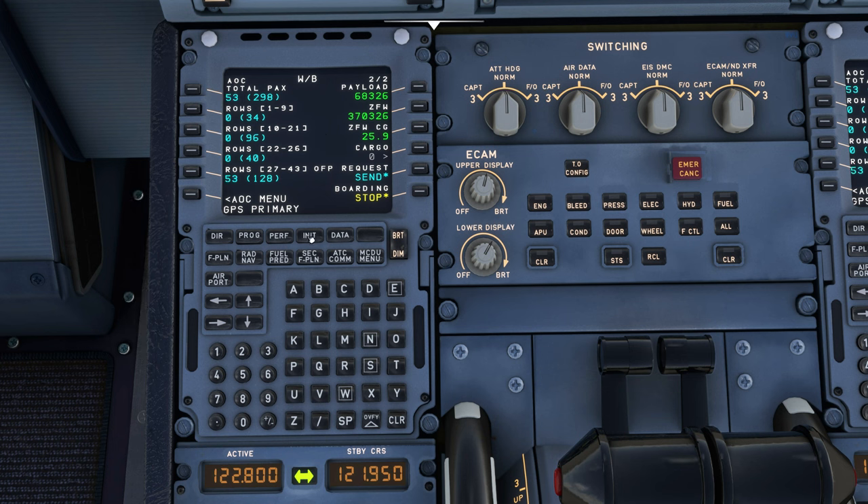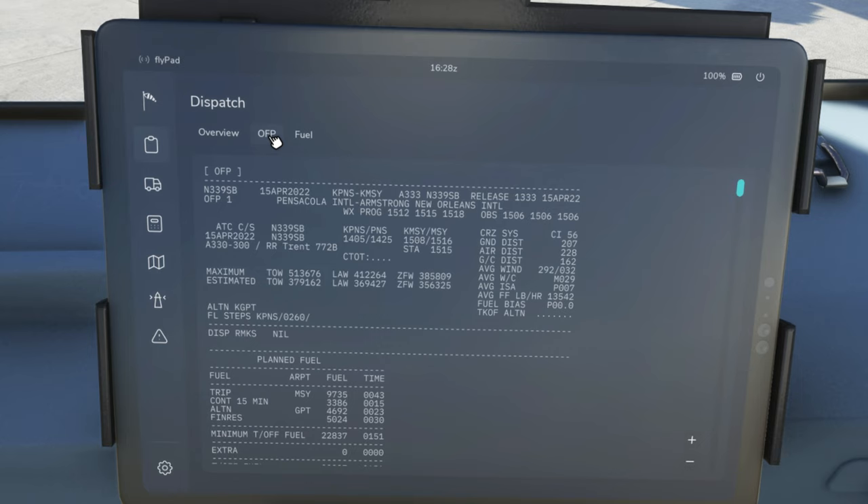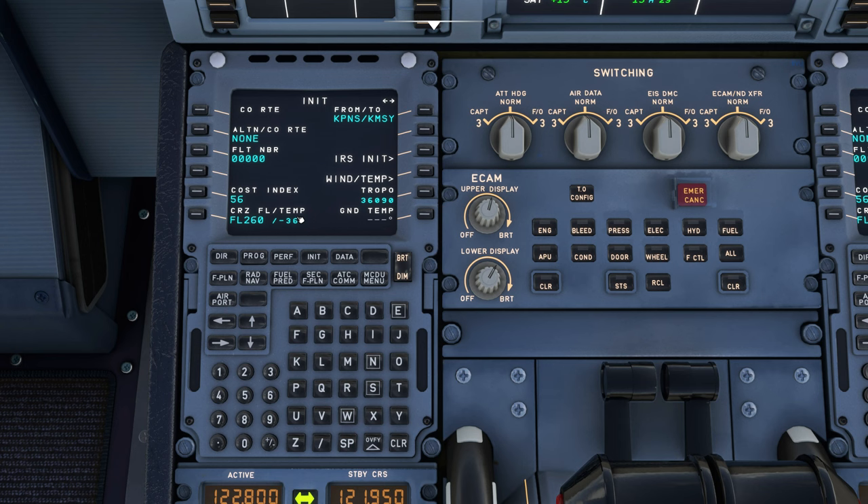Now hit the Init button on the MCDU to bring up the init page where we can enter a flight number. We'll enter a random number, then the cost index and cruise altitude. Our cruising altitude for today is 26,000 feet, so we enter FL260 and tap the soft key. For the cost index, we go to the OFP tab on the EFB — right at the top it says CI. Our cost index is 56, so we type 56 and hit the soft key.